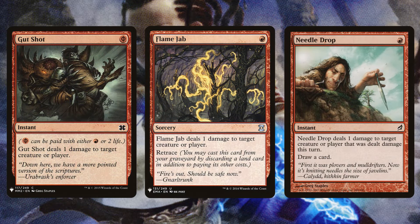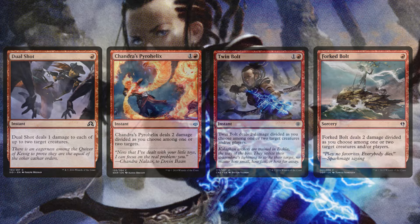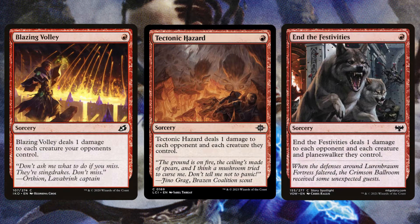Gut Shot, Flame Jab, Needle Drop — again very useful cards. We even have more flexible ones that can take out up to two creatures at once, drawing us even more cards. Dual Shot, Chandra's Pyro Helix, Twin Bolt, and Forked Bolt can all take out two creatures at once. From there, we're running a ton of cards that deal 1 damage to all of our opponents' creatures — not only are these going to be amazing board wipes, but we can draw a ton of cards off of them. Just tap your commander for 2 and now all of your 1-damage spells deal 3 damage. Scouring Sands, Boiling Earth, Electricery, Blazing Volley, Tectonic Hazard, End the Festivities — just amazing one-sided cards that are going to be extremely oppressive for opponents.